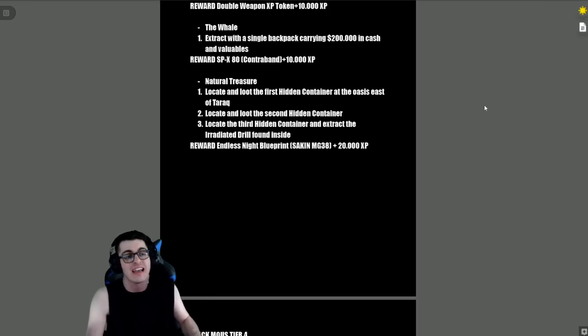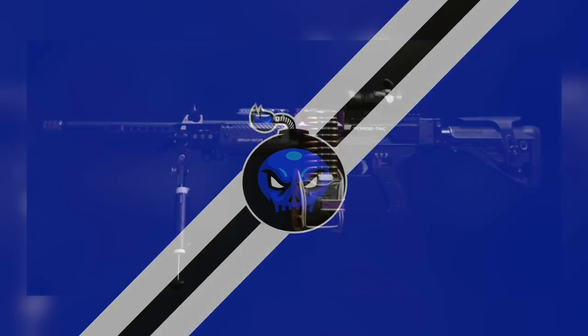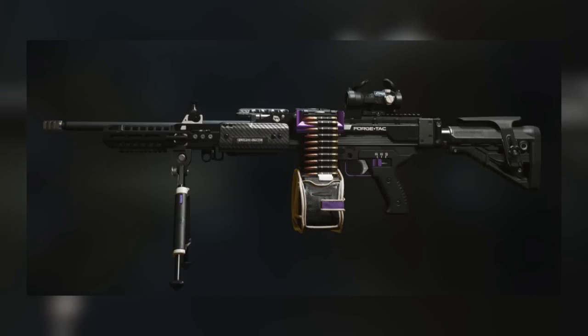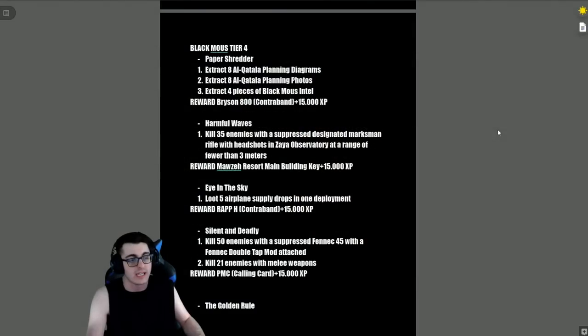'The Whale' — extract with a single backpack carrying 200,000 dollars in cash and valuables. Reward is the XPX80 contraband plus 10,000 XP. 'Natural Treasure' — locate and loot the first hidden container at the oasis east of Tarak, loot the second hidden container, then locate the third hidden container and extract the irradiated drill found inside. Reward is the Endless Night blueprint — the RAAL MG38 — plus 20,000 XP.